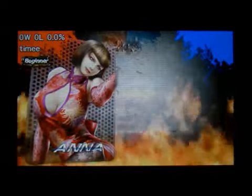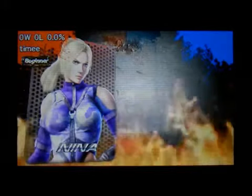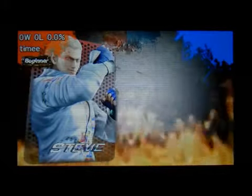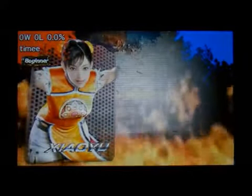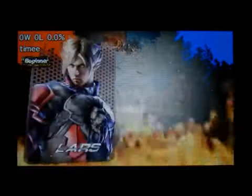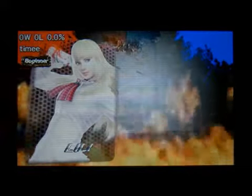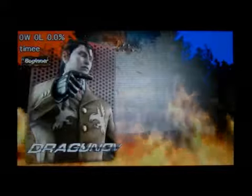Next row down we've got Anna, and then we've got Nina, and then we've got Steve. Then Xiao — I'm sorry I can't pronounce very well. She's a very good character to use though, I can tell you that from previous experience. Alisa is next, and then we have Lars. Then we have Lily, and then we have Dragunov.